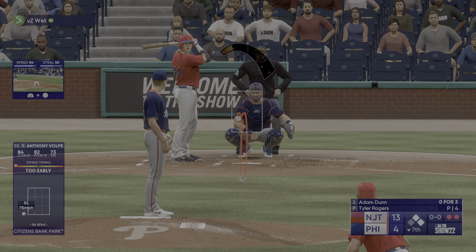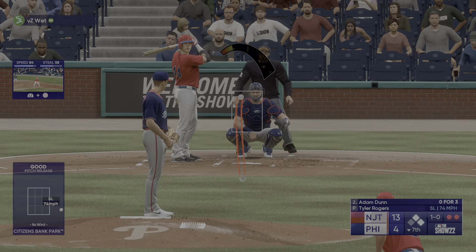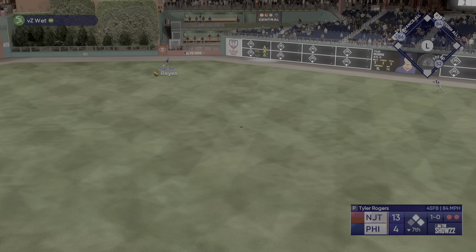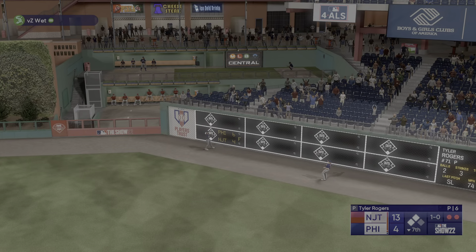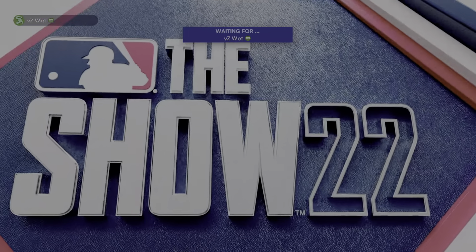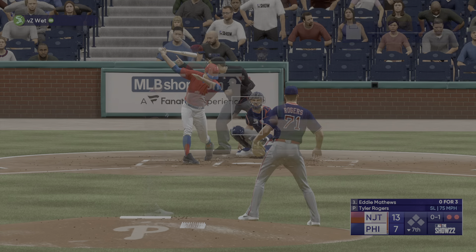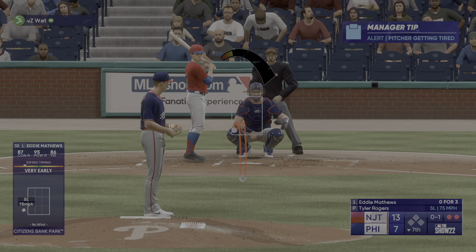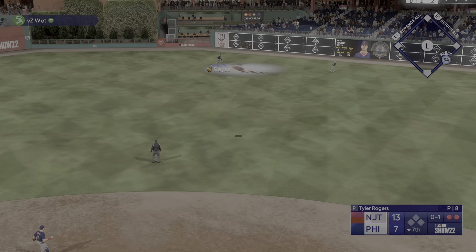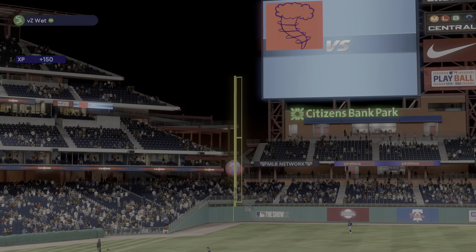First and second with two outs. Now the number two hitter Adam Dunn — first offering not close. That one is absolutely belted — and gone! So two down now. Here is Eddie Matthews — swings and misses at the initial offering. Out towards right center field, Reyes settles underneath it, puts the squeeze on it — and that will end the inning.